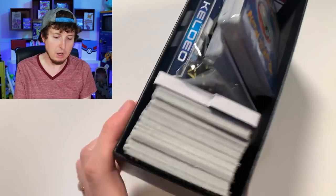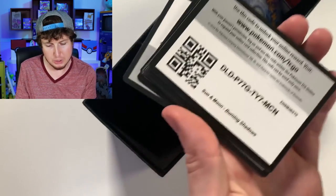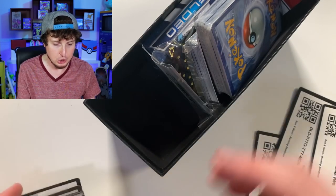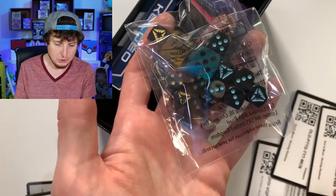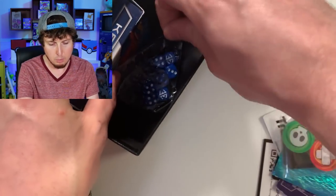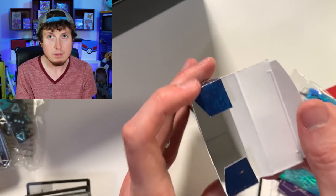Another Elite Trainer Box bottom. We have more code cards — Burning Shadows. Somebody take a Burning Shadows one, hopefully pull a Hyper Rare Charizard. We got energies, a bunch of dice, GX markers, random sleeves, more dice, and a Keldeo Battle Arena box that is completely empty.